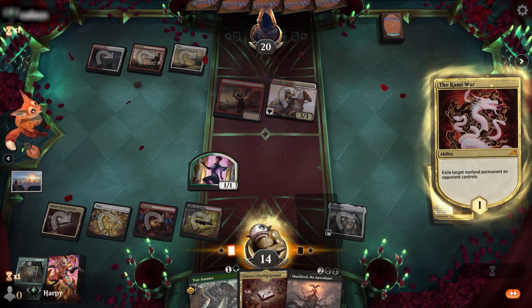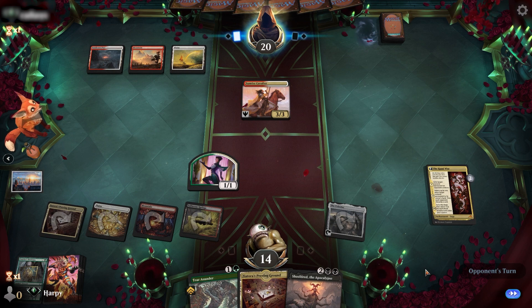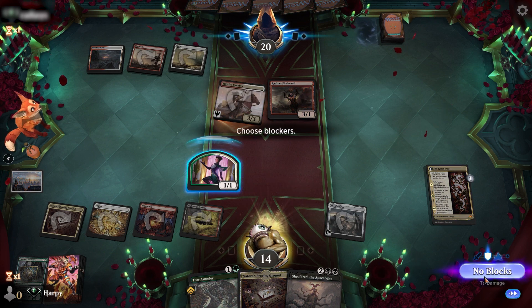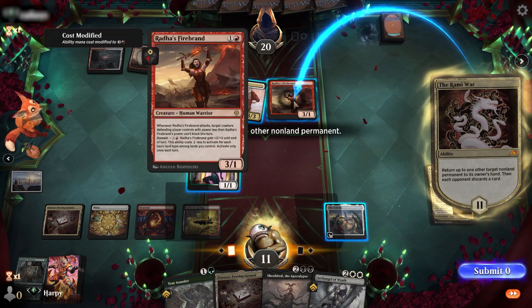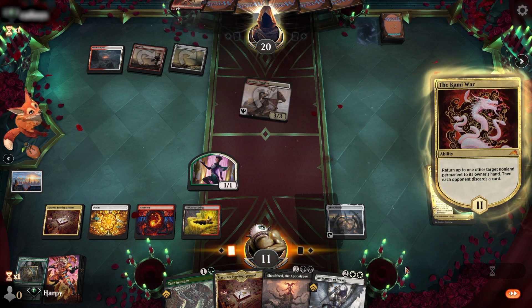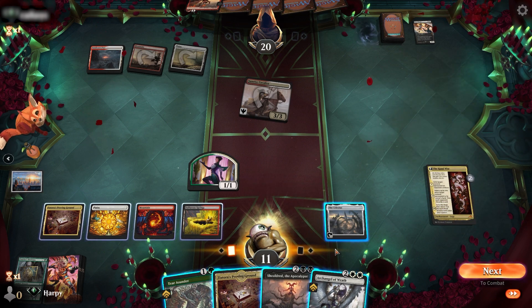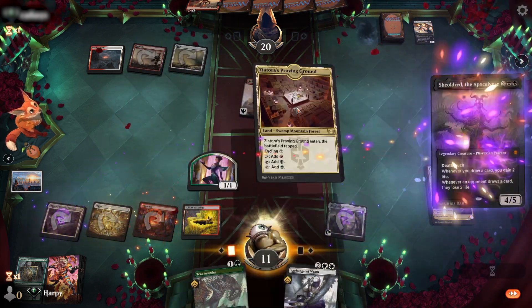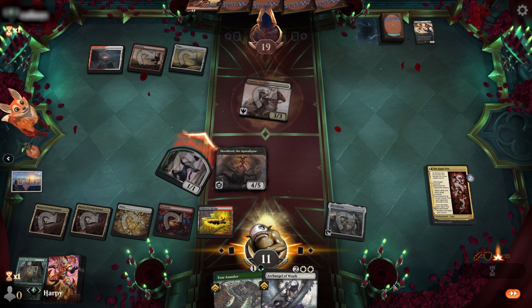Although we haven't stabilised, next turn The Kami War's triggers are going to start taking over this game. Opponent plays another Firebrand and attacks with their 3/3. We find an Archangel of Wrath — a really nice card — and we get to put the Firebrand back in their hand. It doesn't have haste, so it's a good target. We could drop the Archangel but to get full value you want six mana. We do get to play Shieldrid, a fantastic blocker, and start doing some incremental damage each turn.